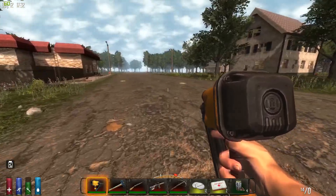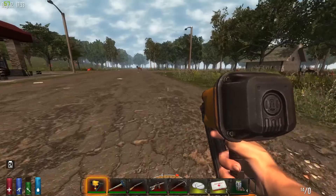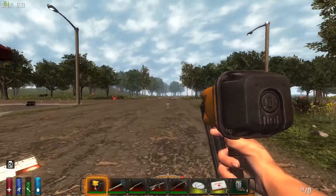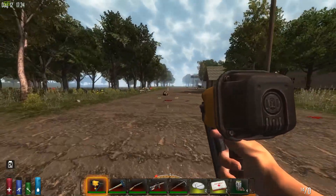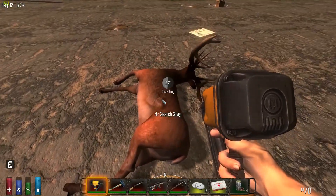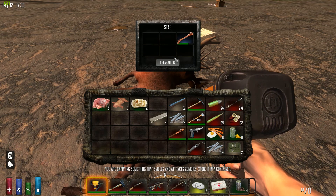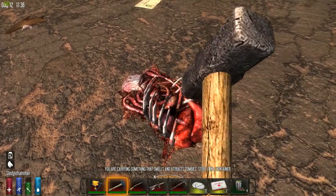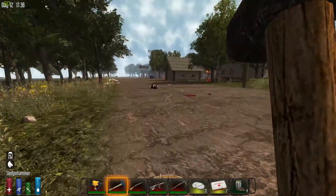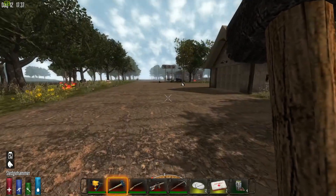It's already day 12 and we have until the 14th. A deer just died without any zombie around — that's interesting, but sure, we'll take it. Let's grab all the stuff and destroy the carcass. We don't want any of those spider zombies showing up. That would be really bad while trying to mine.